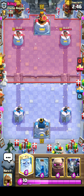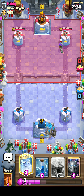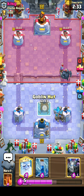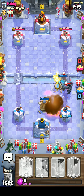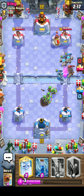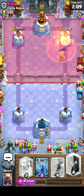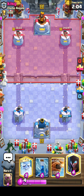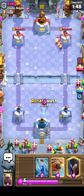At least I have all maxed cards. I'm just gonna have some fun. Let's try to kill that musketeer as fast as we can. Next time I shouldn't be using the golem until he uses his PEKKA — then I use my golem to lure his PEKKA, or something like that.